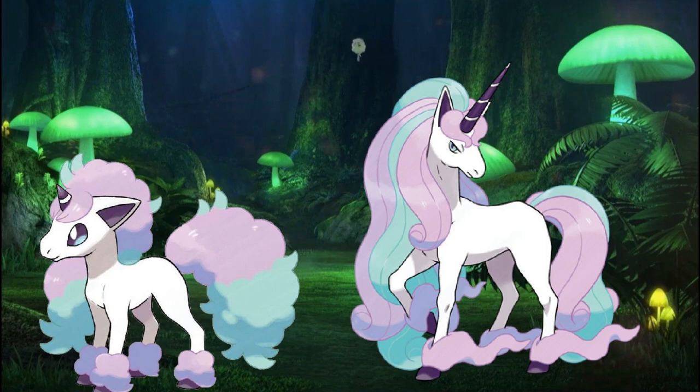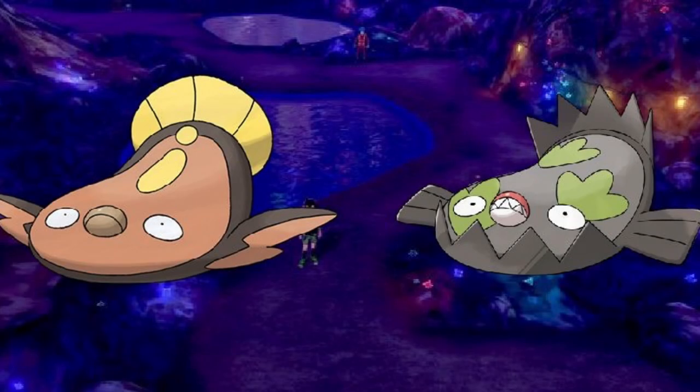One of the differences between Alolan forms and Galarian forms is that Alola mainly has different forms for Gen 1 Pokemon, while Galar has different forms for Pokemon beyond Generation 1. For example, there's a Galarian version of Stunfisk. In other regions, Stunfisk is known for being a Ground Electric type, however in Galar it's known for being a Ground Steel type. This is mainly due to it living in mud filled with rich iron content, and as a result it lost its Electric type and gained the Steel type. Another difference is that regular Stunfisk looks more similar to a flattened fish, while Galarian Stunfisk looks more similar to a real-life bear trap.